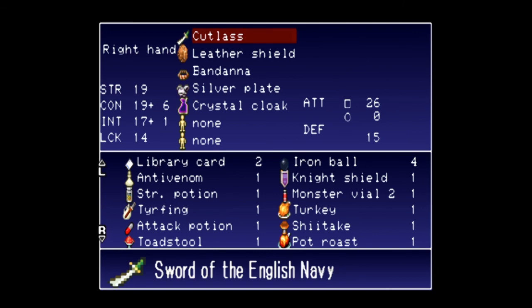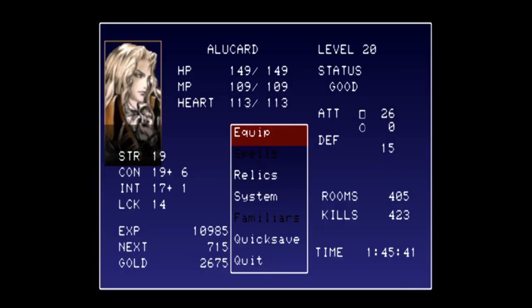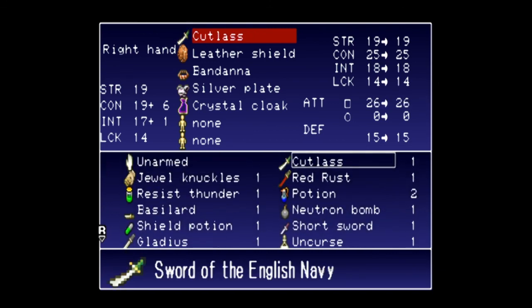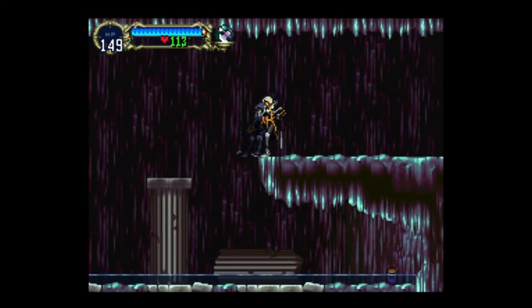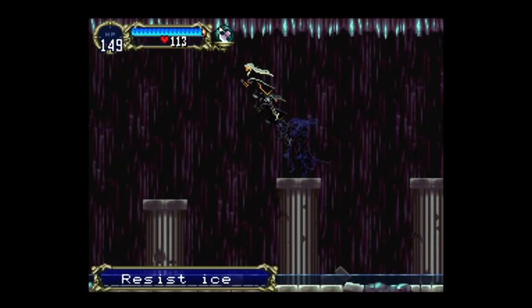I thought there was a way you could sort your items, but I'm not seeing that anymore. The cutlass is still stronger — we'll keep the cutlass for now. Was that resist thunder or something? Resist ice. Okay.